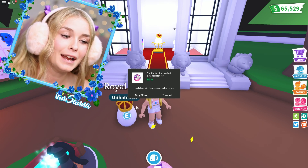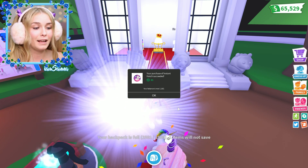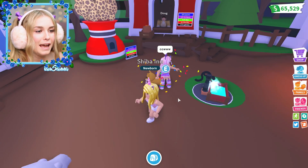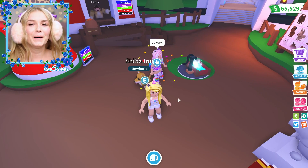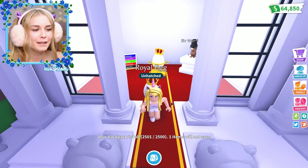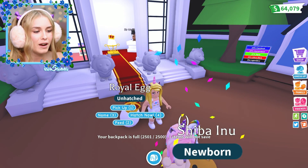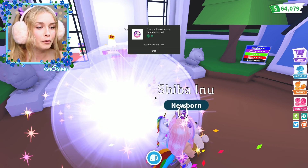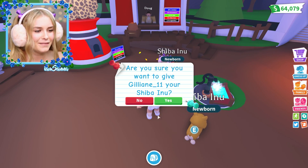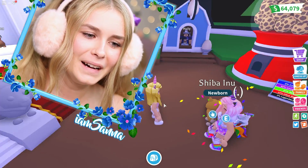My backpack is full but we're going to hatch it right now. Let's see what it is - it's a Shiba Inu! I'm able to give her the pet. We're going to start another one - I pick a yellow egg. Another royal egg! We hatch it and... another Shiba Inu! There you go - I can't believe it, another one.